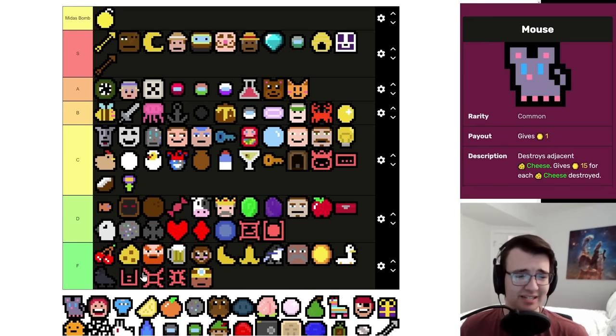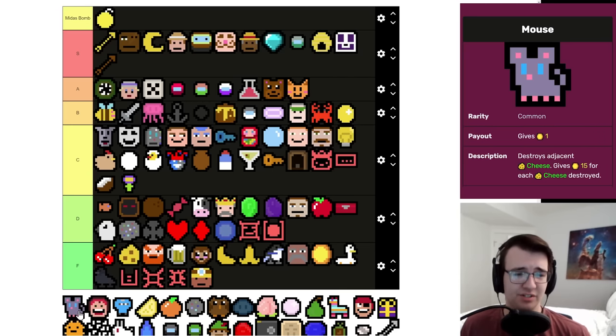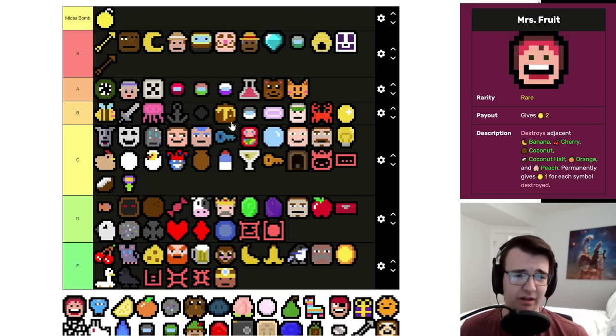Moon Owl is not a real build. Mouse eats Cheese sometimes and buffs Ninja, and that's it. At face value it's better than Goldfish, but there are two ways to get rid of a Goldfish and no ways to get rid of a Mouse without a removal capsule. I've taken a Mouse a couple times out of desperation — it's better than a Dwarf, but it's still terrible.